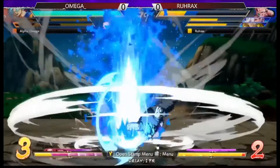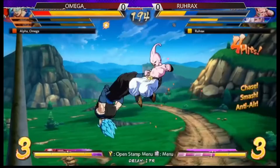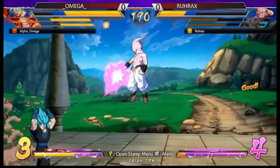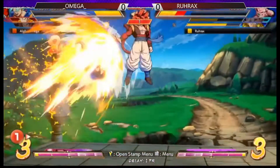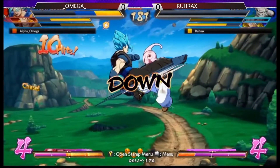Tech chase. Punish on it — nice. 2H to vanish. Drops the combo. Super dash into key blasting the ball. Gets hit with a DPC assist from Gojita.